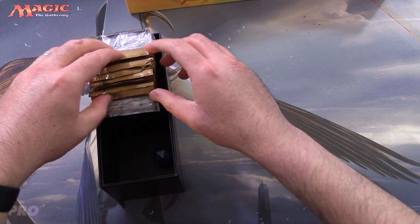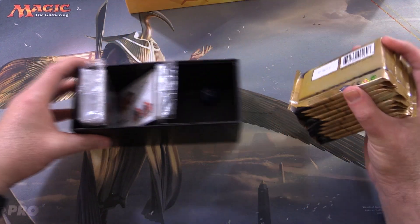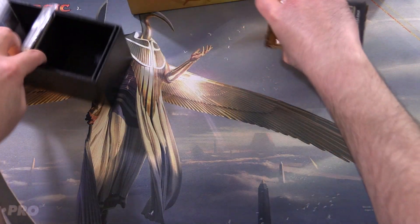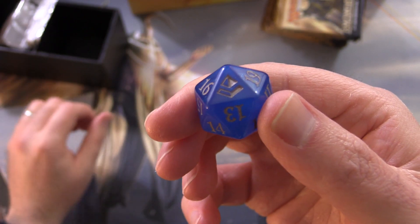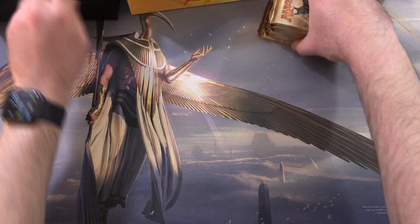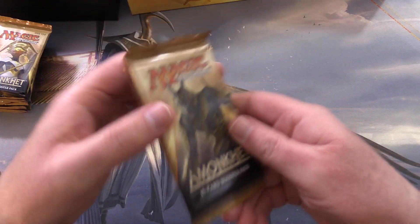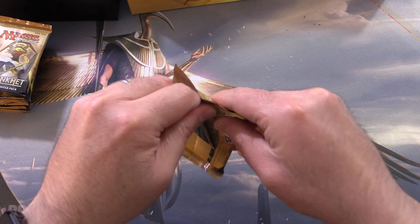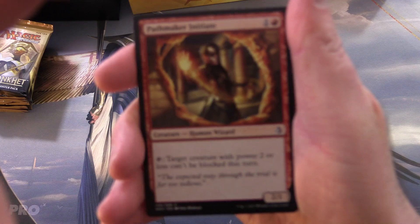We won't bother with the booklet — we've seen that before in previous videos. We do need to have a lucky spin-down, so let's take a look. There is the set symbol. We're going to roll a lucky 7 — 17, close enough. We have 10 packs of goodness. Let's get cracking with Amonkhet.